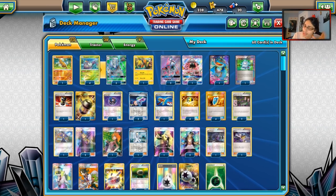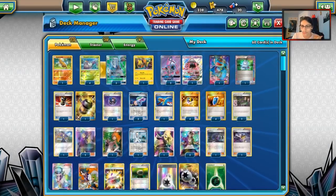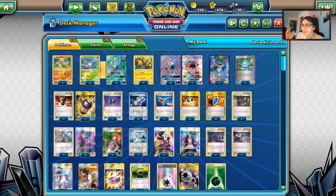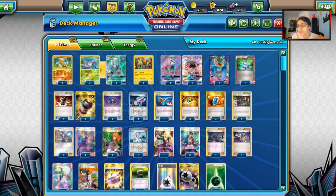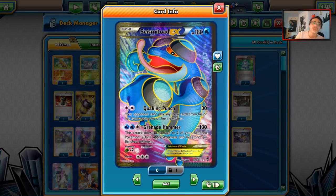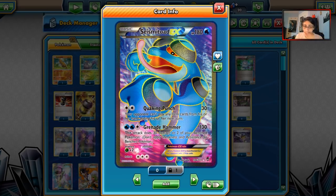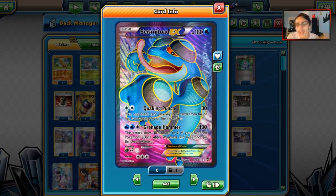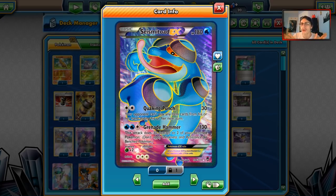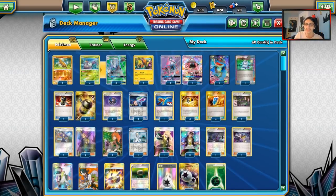In Expanded, we have so many more cards to work with. We have Hypnotoxic Laser and Virbank, letting us hit perfect numbers. We have VS Seeker, which allows us to get back Acerolas and Guzmas whenever we need them instead of relying on Lele. Because Golisopod is weak to Fire — Volcanion, Turtonator — we have Seismitoad EX. Seismitoad's Quaking Punch slows opponents down, and as a Water type it hits those Fire types for weakness. With Toad, Laser, Lele, and Virbank, there are a lot of ways to deal with bad matchups.